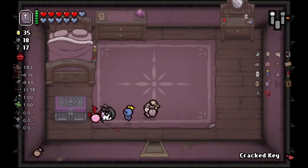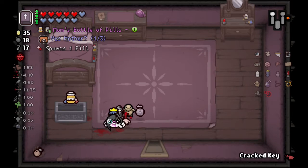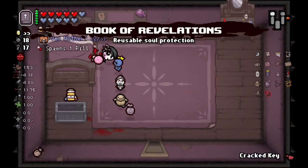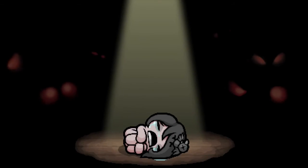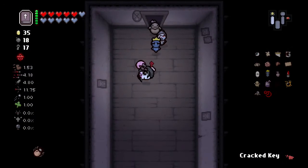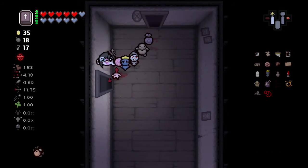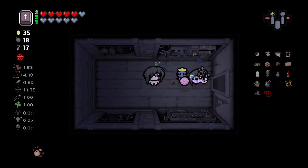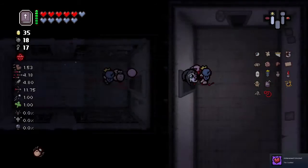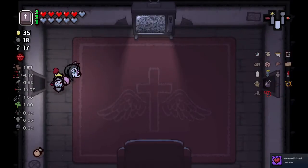Mom's bottle of pills - gonna touch it? No, no need for it. We got Book of Revelations ready to go when we need it. First things first - let's go pay a visit to Tainted Eve. Hello girl - you've unlocked Tainted Eve! All right, so at least we got that out the way.